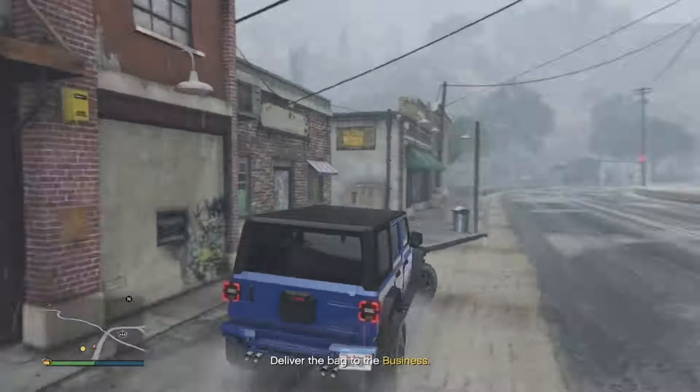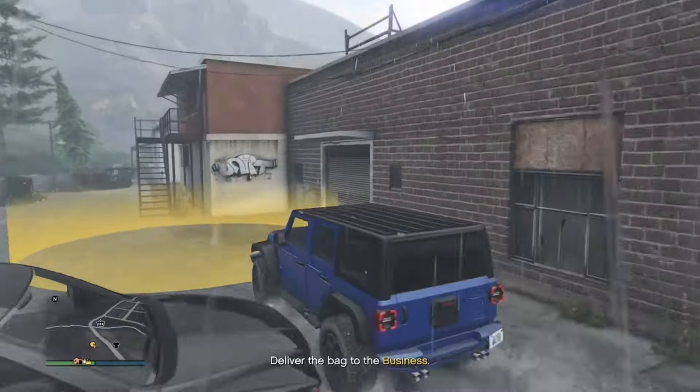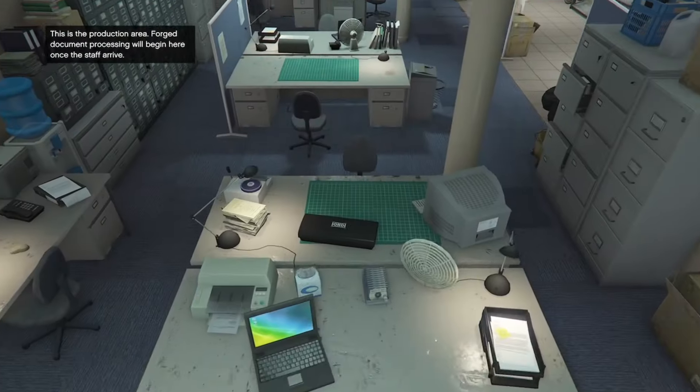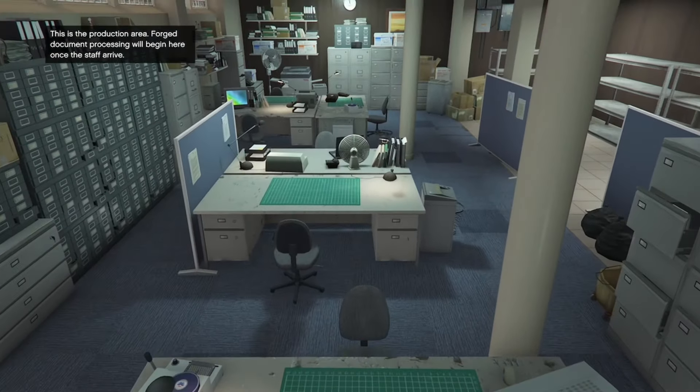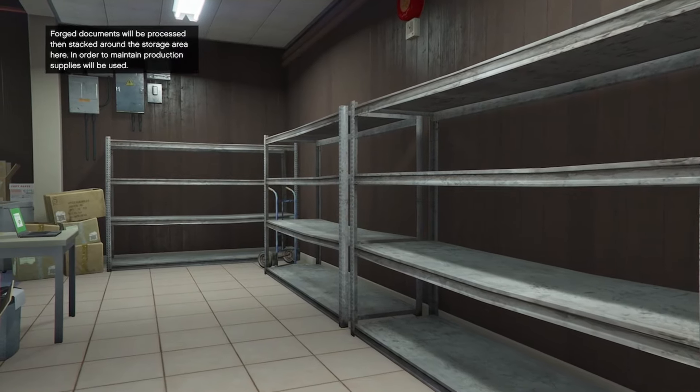We're here at the document forgery office. Just going to go to the back here — boom, setup complete. We're just going to let this little cutscene roll through. I went ahead and sped it up. It's still going to take a little bit because, you know, Rockstar.